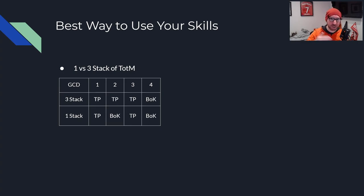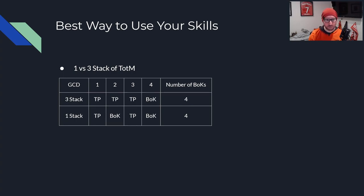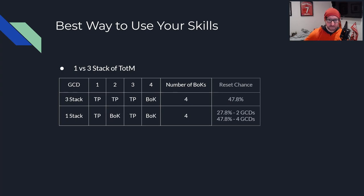In the 3-stack scenario, you cast 3 consecutive Tiger Palms into a Blackout Kick. With the 1-stack scenario, you alternate Tiger Palm and Blackout Kick. At the end of the day, you still get 4 Blackout Kicks over those 4 GCDs in either scenario. The only difference — and it's minor — is that you lose 1 Tiger Palm's worth of damage in the 1-stack scenario. The reset chance for 3 stacks is 47.8%. After 2 GCDs in the 1-stack scenario you have a 27.8% chance, and after 4 GCDs it's 47.8% — exactly the same.